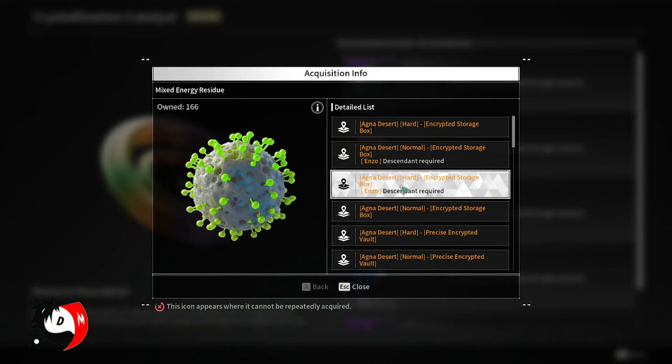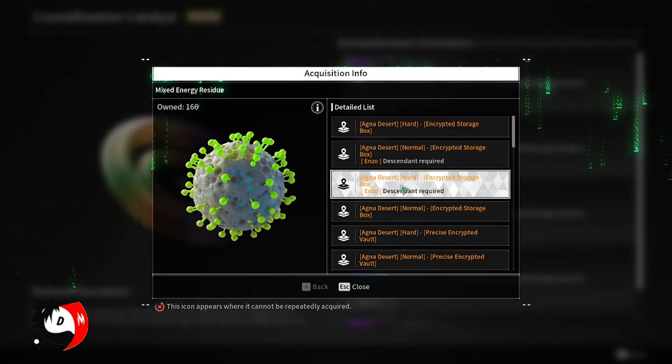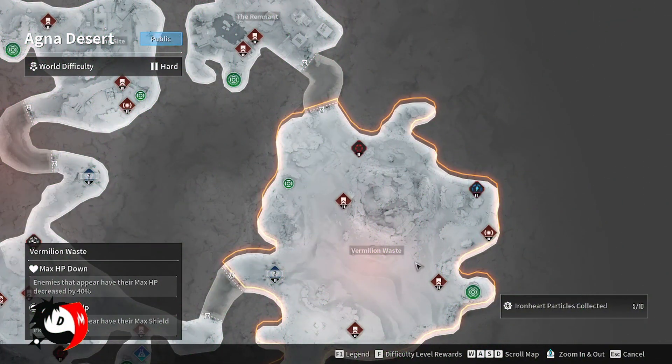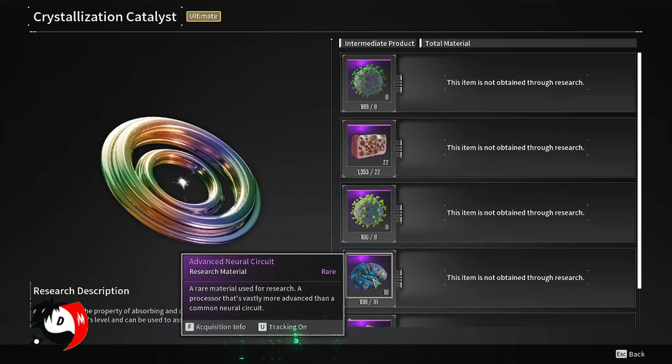Third, we have the Mixed Energy Residue, and the best place to farm is the Agno Desert, which primarily requires Enzo and precision code breakers. I've shared a card at the top for a detailed video guide on the best methods to get those precision breakers as well as the most effective ways of farming in the Agno Desert. I've also shared some locations in the Vermilion Waste in the Remnant as well as the storage area.